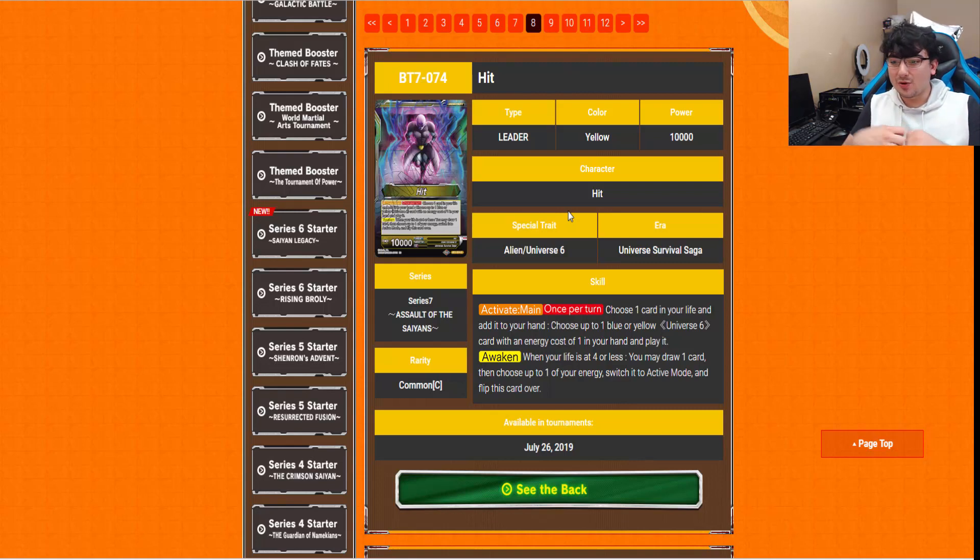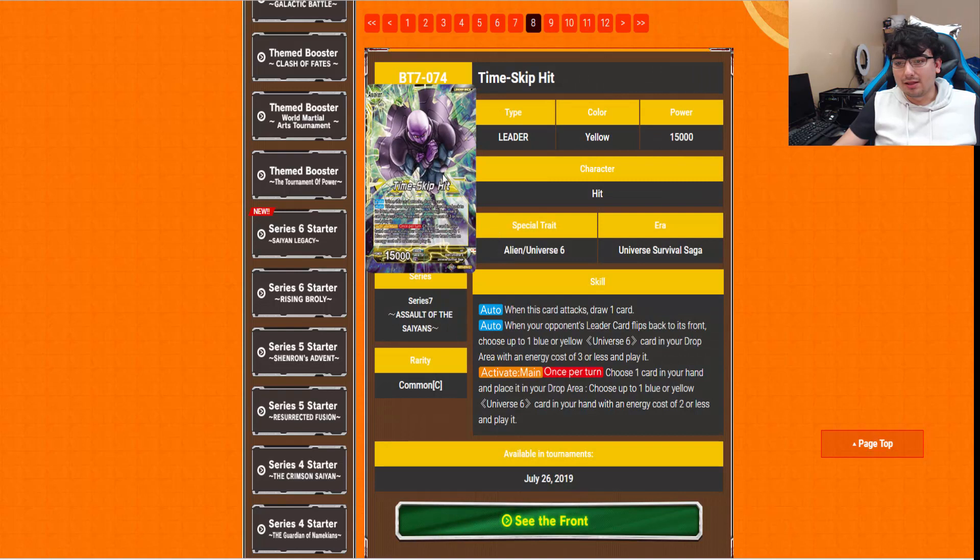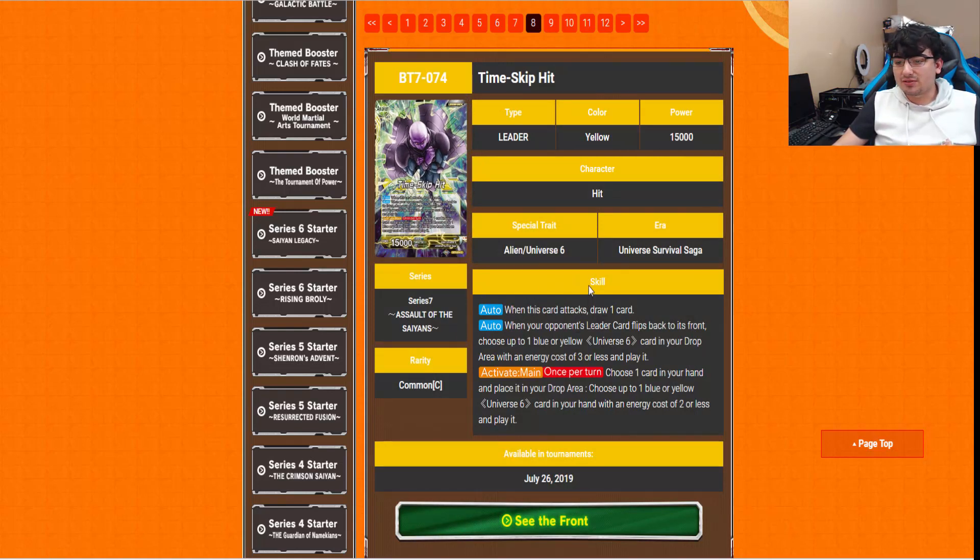Now getting into yellow cards. The first yellow leader is Hit — I've been saying for so long, all we needed for Hit is for him to be a Universe 6 leader. His Activate Main is once per turn: choose one card in your life and add it to your hand, then choose up to one blue or yellow Universe 6 card with energy cost of 1 in your hand and play it — already really awesome. His Awaken triggers at 4 life or less: draw one card, get the standard energy, and flip. His Awakened side is Time Skip Hit. When his card attacks you draw a card. When your opponent's leader flips back to front, choose up to one blue or yellow Universe 6 card from your drop area with energy cost 3 or less and play it. Activate Main once per turn: choose one card in your hand, place it in drop, then choose up to one blue or yellow Universe 6 card with cost 2 or less and play it. It just spams out Universe 6s left and right — really, really good.